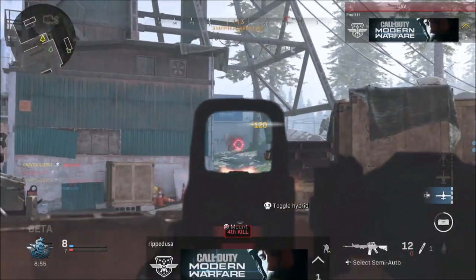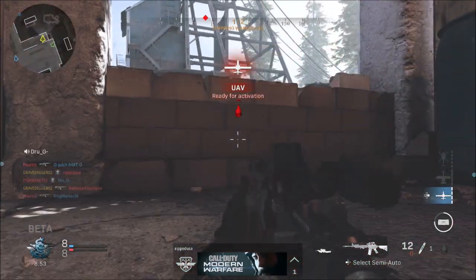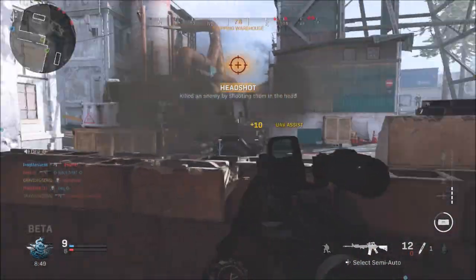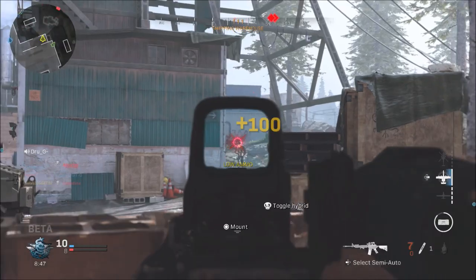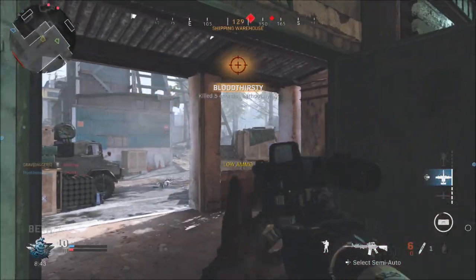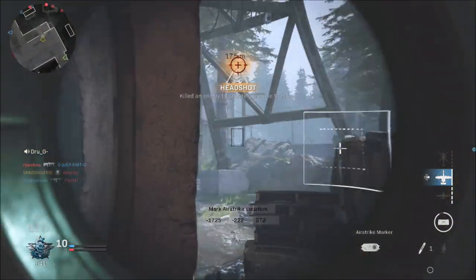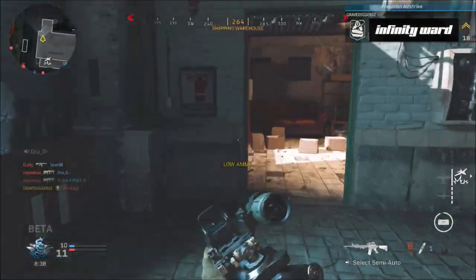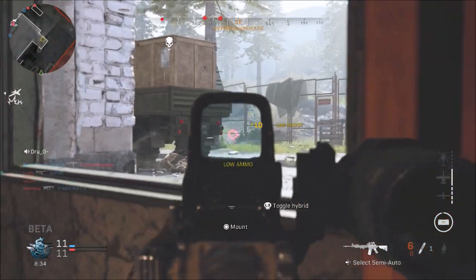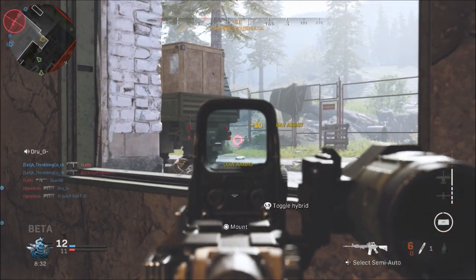You might look at a weapon to begin with and only have the option for like an optic and maybe a grip, a mag, or something like that. But the longer you use that weapon, other attachments will open up — things like barrels or stocks. So just because you don't see attachments you're looking for right off the bat, just grind the weapon out and you'll start to unlock more stuff.